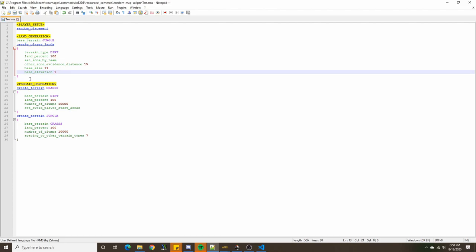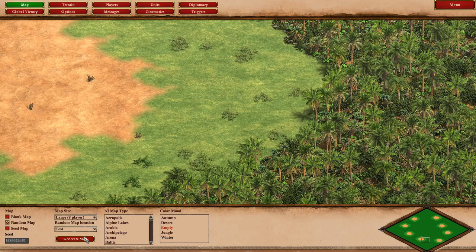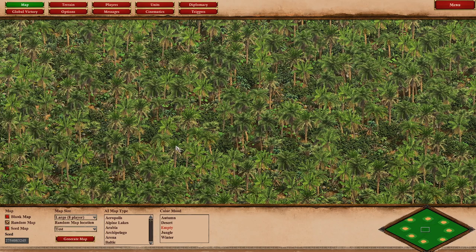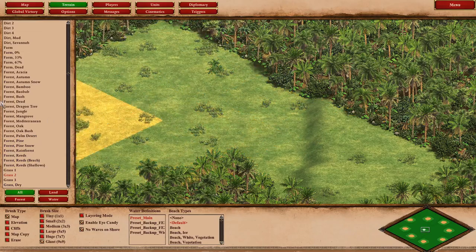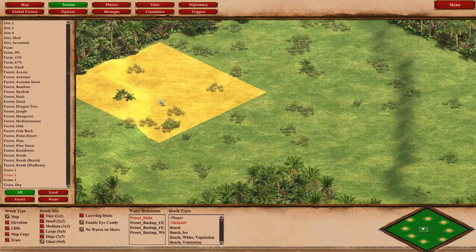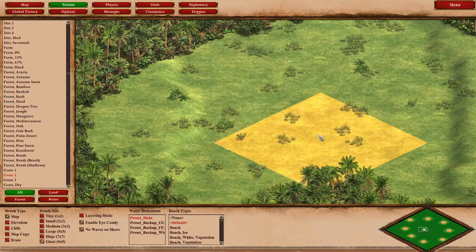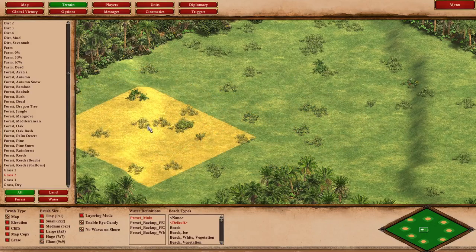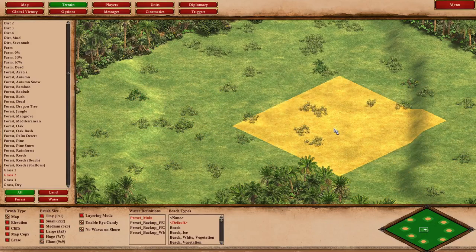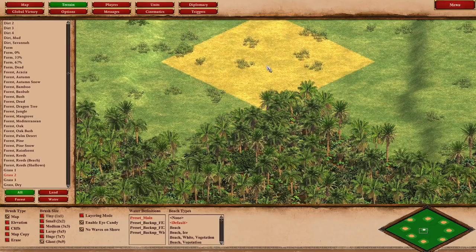If we set the base elevation of the player lands to 1 and include an elevation generation section, we can see that — even though the terrain is homogeneous throughout aside from the player lands — we can still distinguish where the river is supposed to be based on the difference in elevation. We can see where it starts and ends, and we can use this later to bring the river back after playing around with other terrain elements.